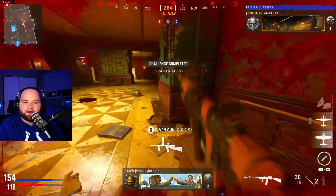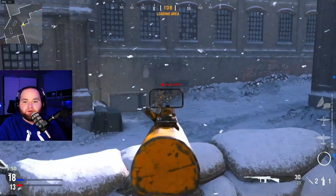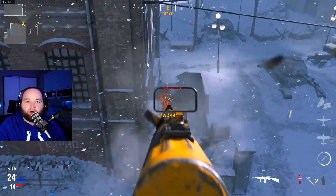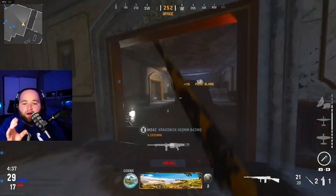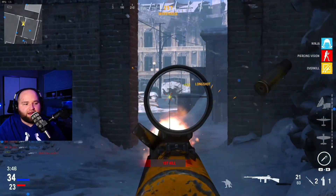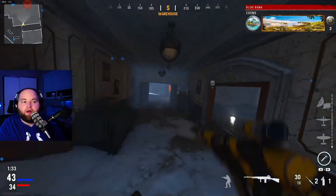I started out using the Slate Reflector, one of my favorite optics in the game. However, because this gun has such a high fire rate the recoil does go wild, and what I noticed is when you switch to one of those 3.25 optics the recoil control is outrageously better. Those are the main attachments I would highly recommend for the Volk if you want the high damage and high recoil control.